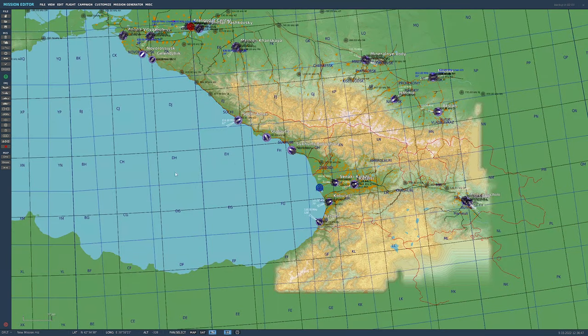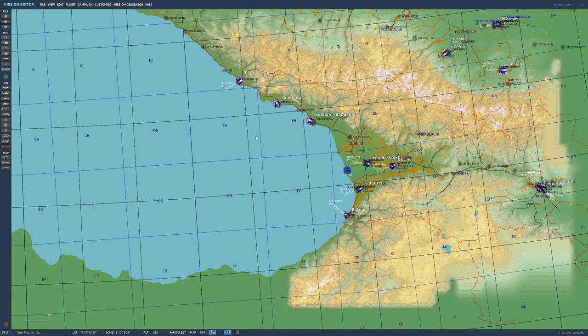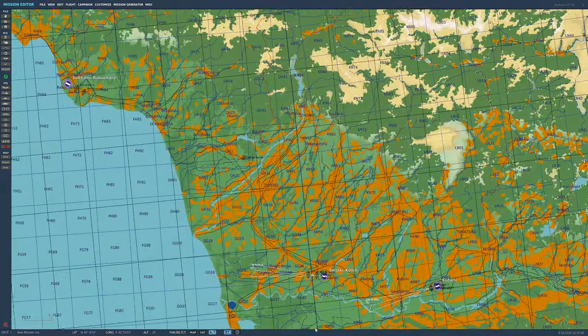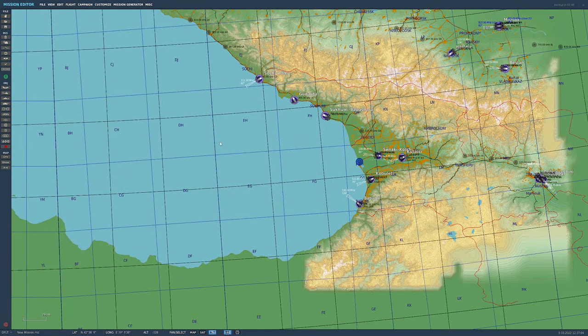This is our mission editor. We've got the Caucasus map. Basic controls: you can zoom in and out with the mouse wheel, right-click and hold to drag the map around. That's your basic interface on how to use the map. We've also got a ruler tool, which is helpful when you're trying to figure out how far something is. It gives you a distance in nautical miles — or kilometers if you selected metric in the options.